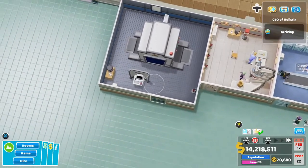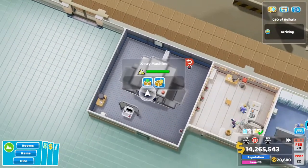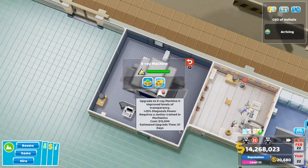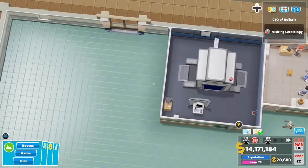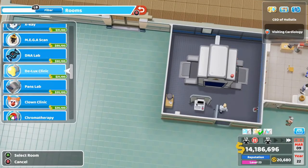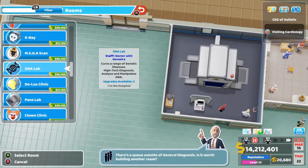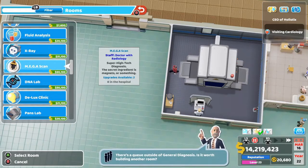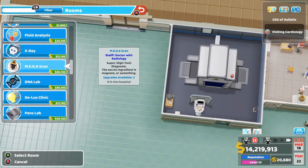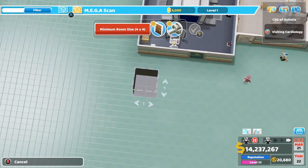One thing I put in most of my rooms is a chair. Remember to upgrade your machines — 25% diagnosing power per upgrade. The next and final room we're looking at is the Mega Scan. You can diagnose in the DNA lab as well, but those machines are expensive and take a long time, so I keep them strictly for treating DNA lab ailments. The Mega Scan is a four by four room.